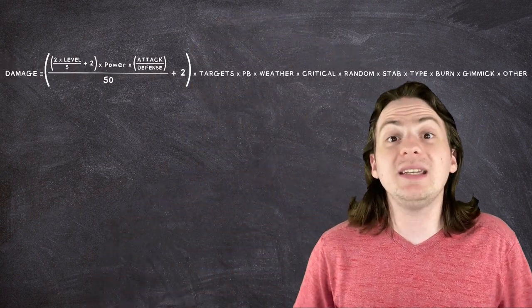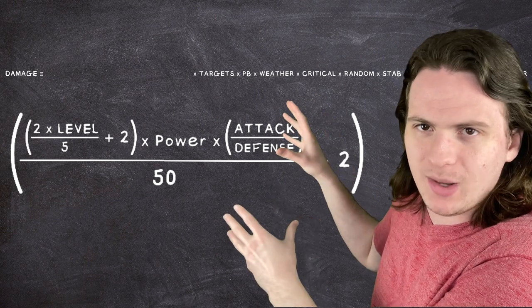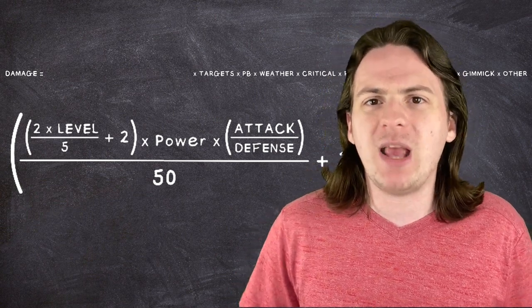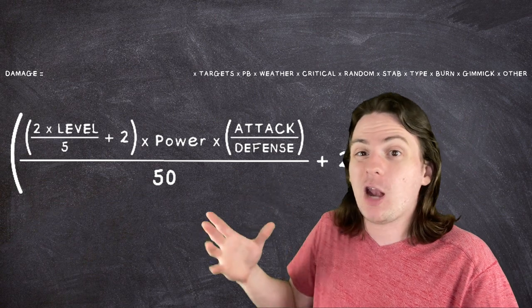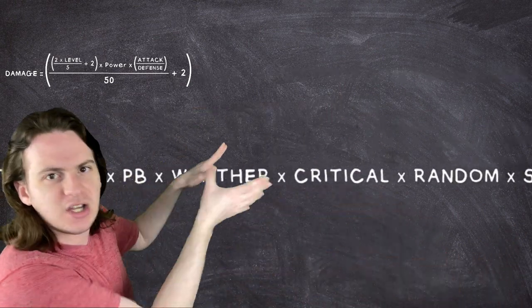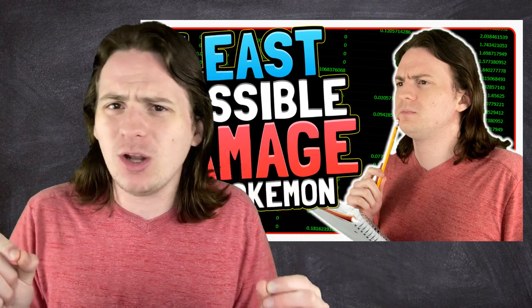Pulling up the damage formula, you'll see that it's split into two major sections. There's this first bit here with all the parentheses and the big ol' plus two at the end. Because we're at level 1, we're pretty limited on what we can do here. Even if we find a move with insane base power, this part here with the level and this part here where you take your attack stat and divide it by the target's defense stat are going to be pretty low. So instead, we're going to want to focus on the second section - all these different multipliers. There's a lot of stuff in here that I've already talked about in previous videos, so check that out, but wait until you're done with this one.